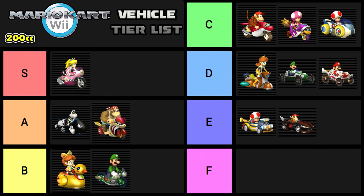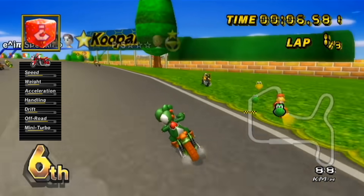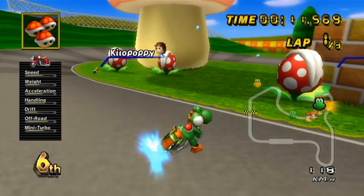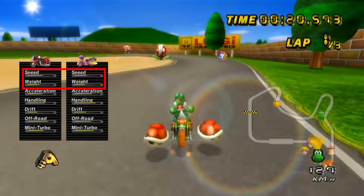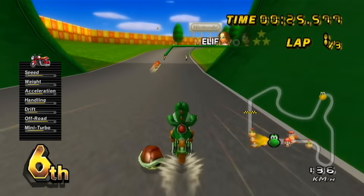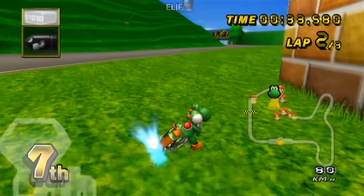The last E tier vehicle I'd like to mention is the Zip Zip. It's actually similar to the Sugar Scoot in more ways than one — it's an outside drift bike with bad drift, but its solid handling sort of makes up for it. Something people fail to realize about the Zip Zip is how it has a better off-road stat than the Dolphin Dasher, so it's a sleeper on Shy Guy Beach and Sherbet Land to take home gold. It also has a slight weight advantage over the Sugar Scoot, as well as a nice speed boost in comparison. I really enjoy using the Zip Zip — I just wish it had better handling and drift, because it would seriously be C tier. I feel like this is one of the least talked about vehicles in the game, but it's definitely an interesting one.